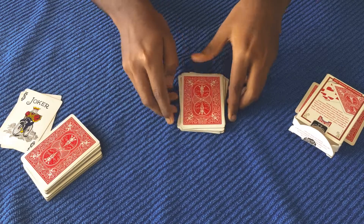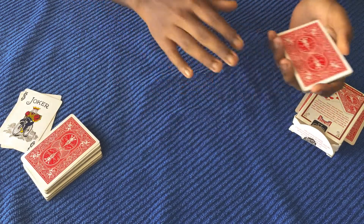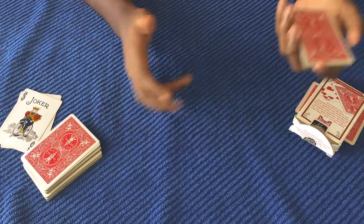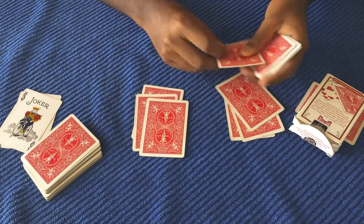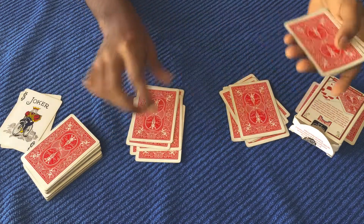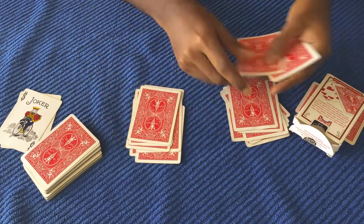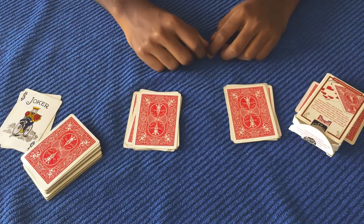Now I'm just going to arrange the packet. I'm going to ask the spectator to take these cards and, one by one, split them up into two piles. So they start doing that, just one by one, splitting into two different piles. During this time you're just waiting for them to finish. And now we have two separate piles.